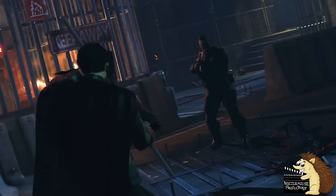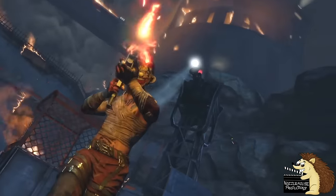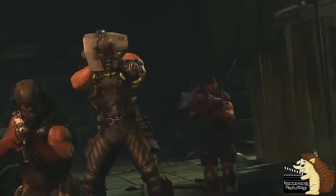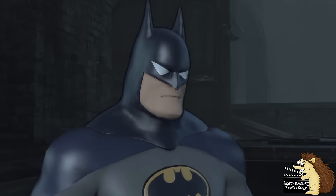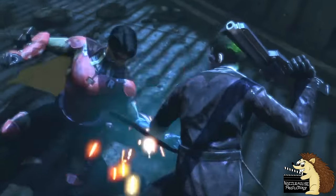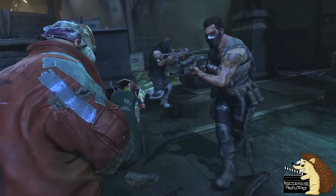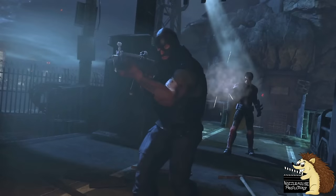In Arkham Origins you can actually play as both Bane and the Joker. There was an online mode that let you play as both Joker and Bane, where the basic premise was that they were both trying to raise an army and Batman and Robin were trying to stop them — you could play as any one of these four characters. Sadly this online mode is no longer playable as the online option was taken off the servers, but some very smart people have figured out how to mod it so it can still be played. I will leave links and instructions in the description, but it only works on Steam and on PC, not on console.